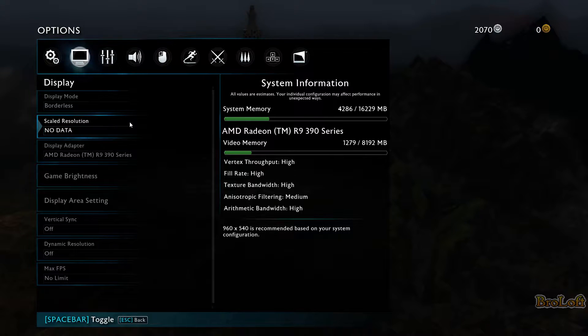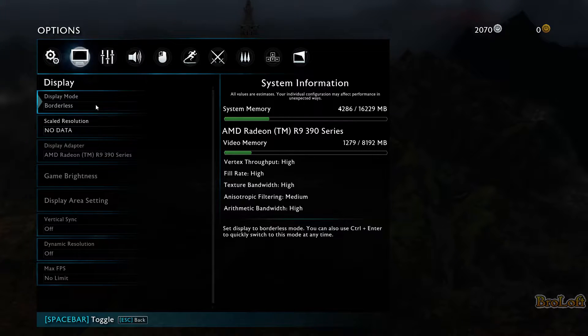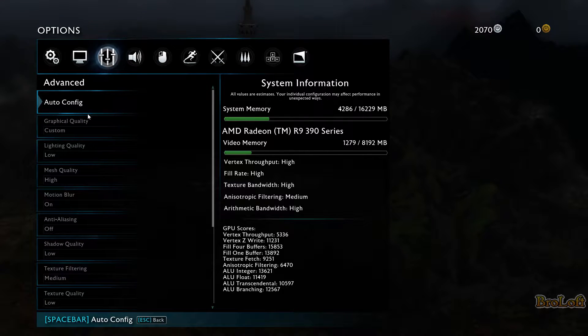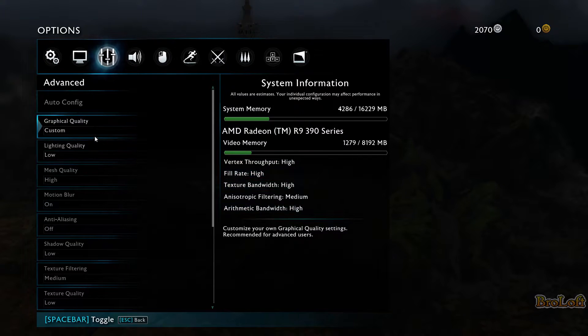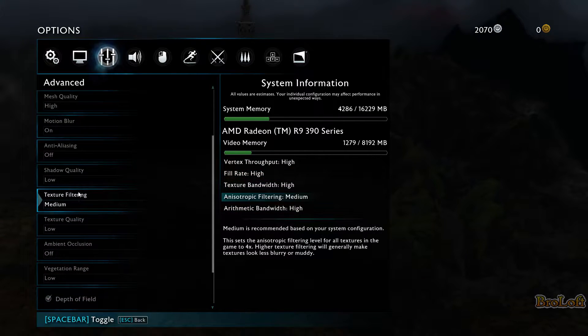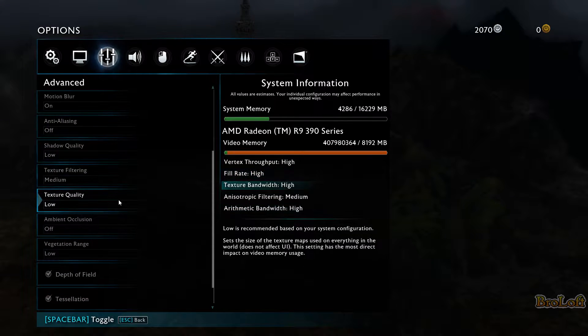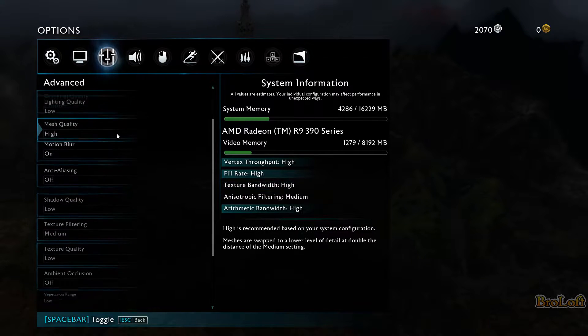Even though I have an AMD Radeon R9 390, which is like 2 years old and has 8 gigs of memory, so it should easily be able to play this game at the least medium. And this is what the auto configuration gave me for the qualities — low, high, turned off, low — a lot of things turned off and just on low settings. Overall, it's very horrible.